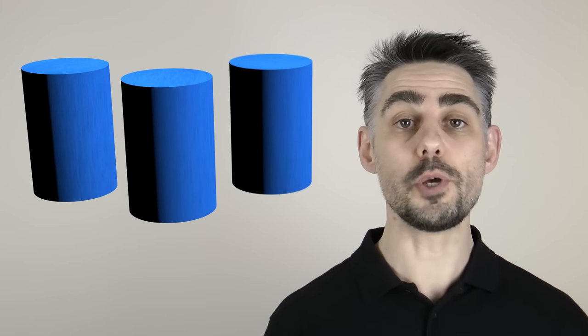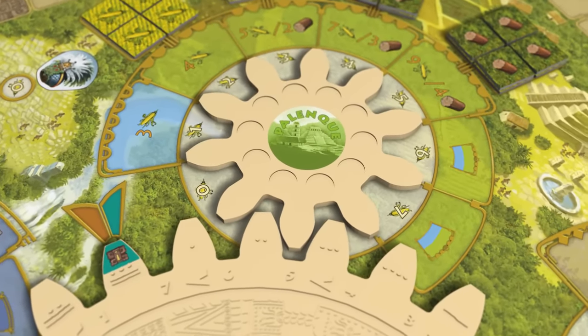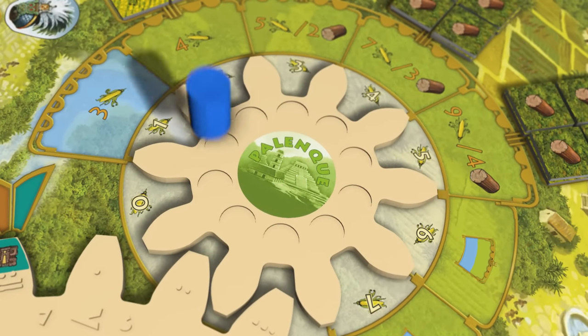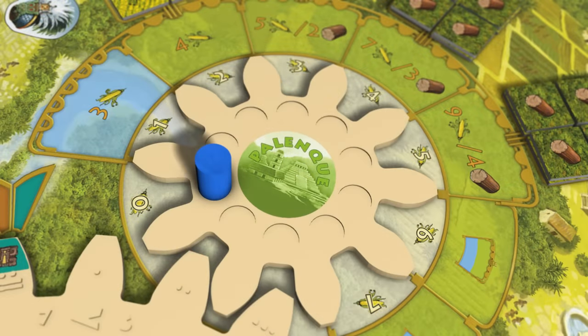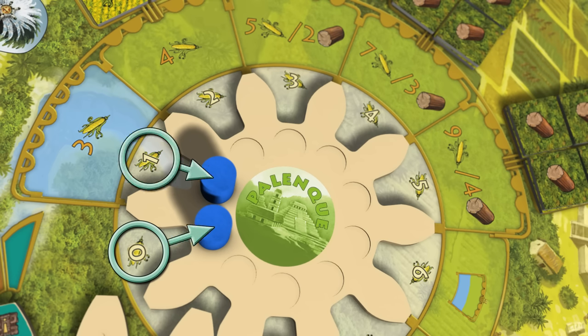You start the game with 3 workers, although you can get more during the game. To place a worker choose any of the 5 gears and place your worker on the lowest numbered available action space. So if you are the start player in the first round of the game, and you choose to place a worker on the palenque gear, you must place that worker on the zero space. You may choose to place more than one worker, and if you do the additional workers may be placed on the same gear or a different gear. If you place it on the same gear it will go on the next lowest numbered space. Once you have placed your workers you must pay for them using corn. Each worker costs a number of corn equal to the number of the action space that you've placed it on. So for example, if I placed these two workers on palenque, it would cost me zero corn for this one, and one corn for this one.